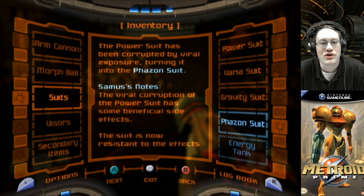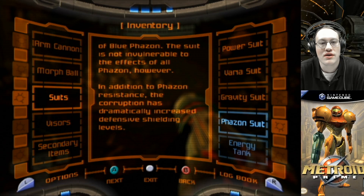Phazon suit — the power suit has been corrupted by viral exposure, turning it into the Phazon suit. Samus' notes: the viral corruption of the power suit has some beneficial side effects. The suit is now resistant to the effects of blue Phazon, though it is not invulnerable to all Phazon. In addition to Phazon resistance, the corruption has dramatically increased defensive shielding levels.